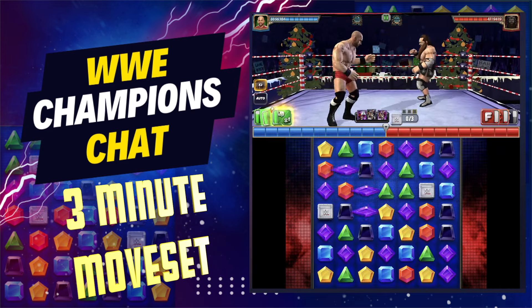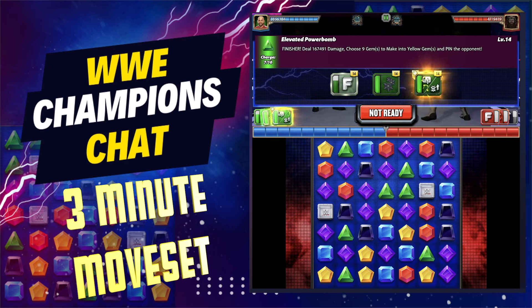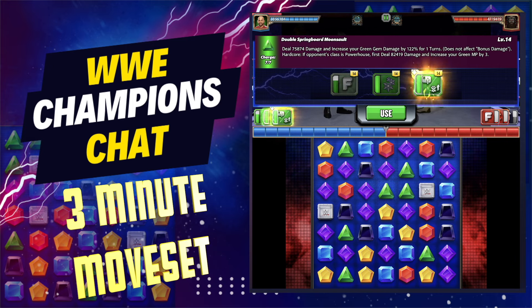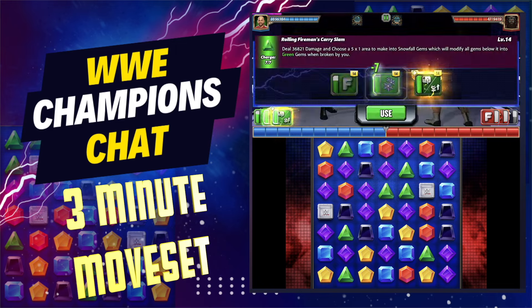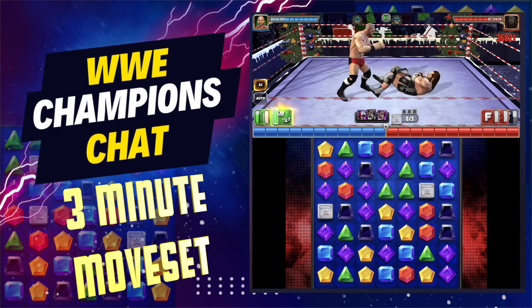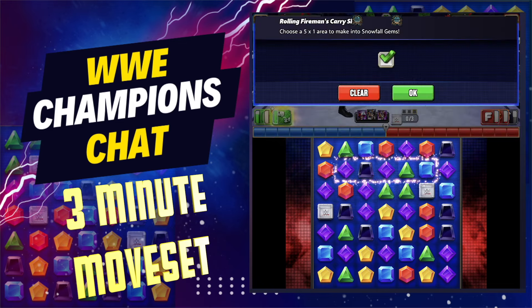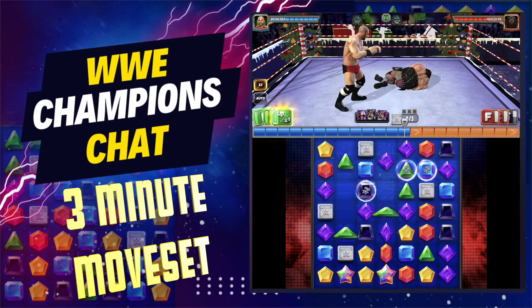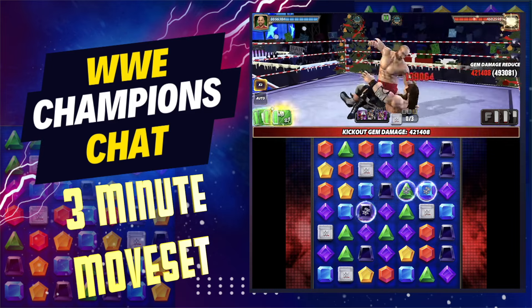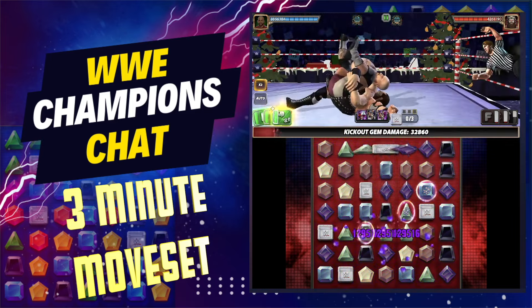The biggest trick with him is he doesn't start turn one with the elevated powerbomb — the other ones do. So depending on the initial starting board, you can either hit your double springboard moonsault or just go straight into the snowfall gems. I'm going to go straight into the snowfall gems so you can see it, and then cycle turn two. If you get a good board you could just destroy whatever you got.